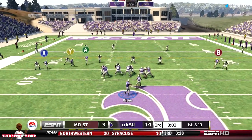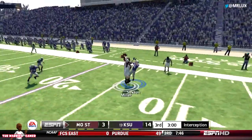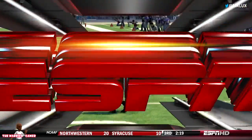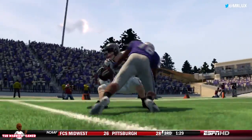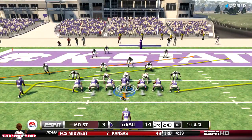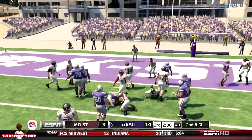Now we're in the second half, first and 10. He drops the throw on first, and Klein throws an ill-advised pass — that was just not a good decision. Double coverage, got it picked off, trying to throw it to Sexton, who isn't even a starting wide out. Luckily, we still held them on defense — they didn't score any more than the three points they already had.